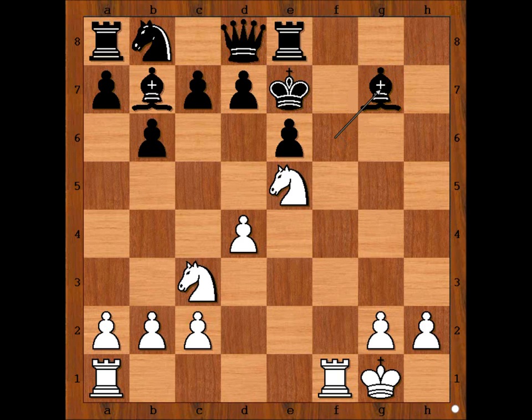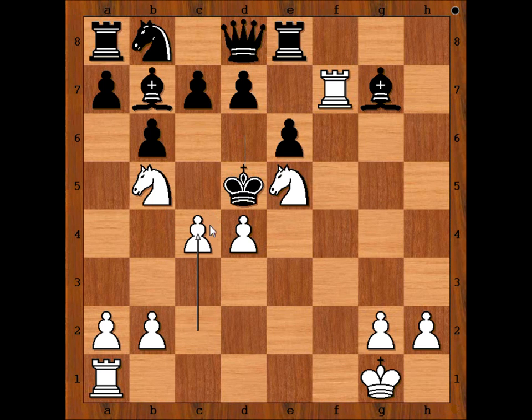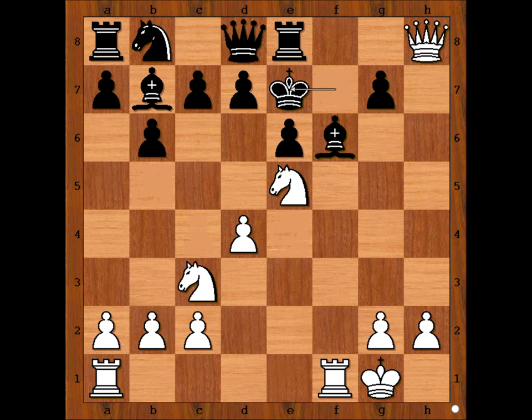So black captures the queen. Check. King to e4 and there is checkmate in one. Can you see it? Checkmate. What a game! What do you think of this game? Did you find the killer move? If you had, congratulations. And that is all. I wish you good luck with your chess, and bye for now.